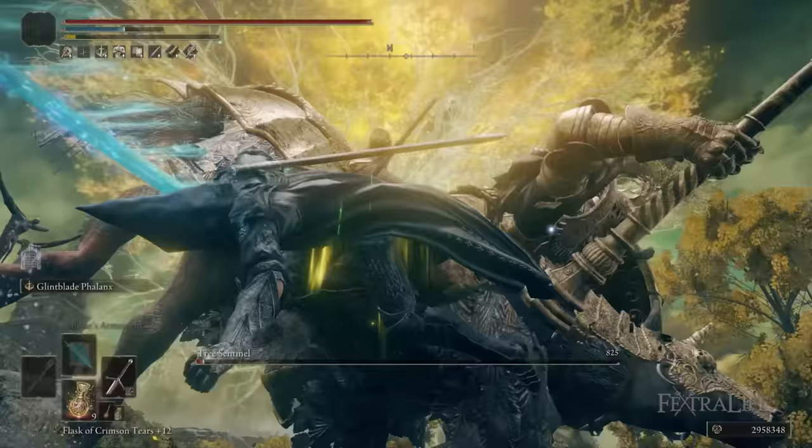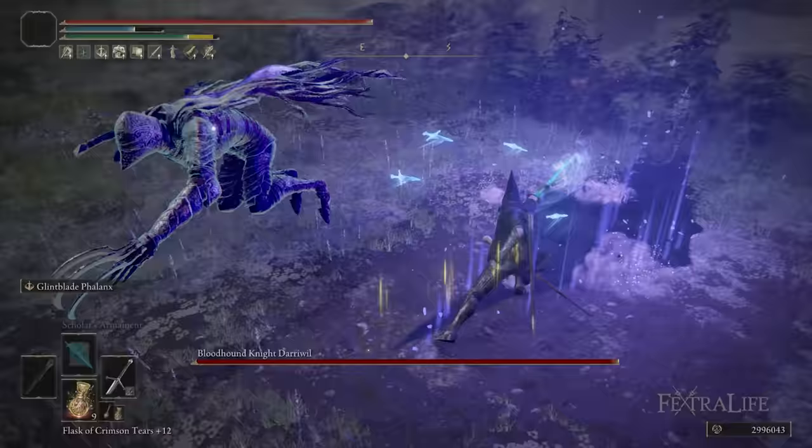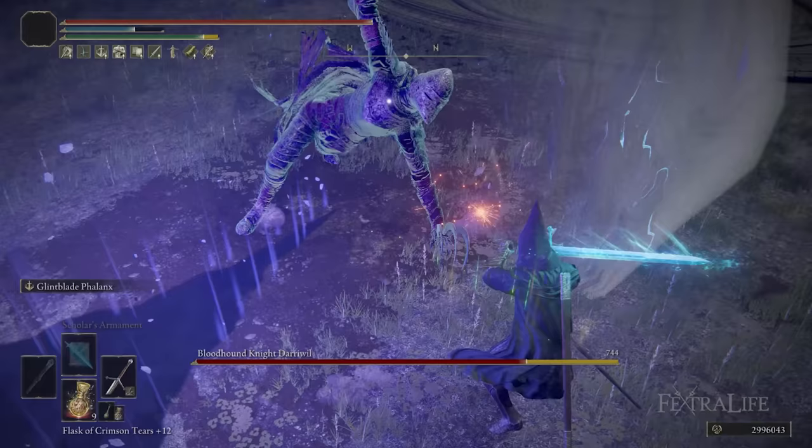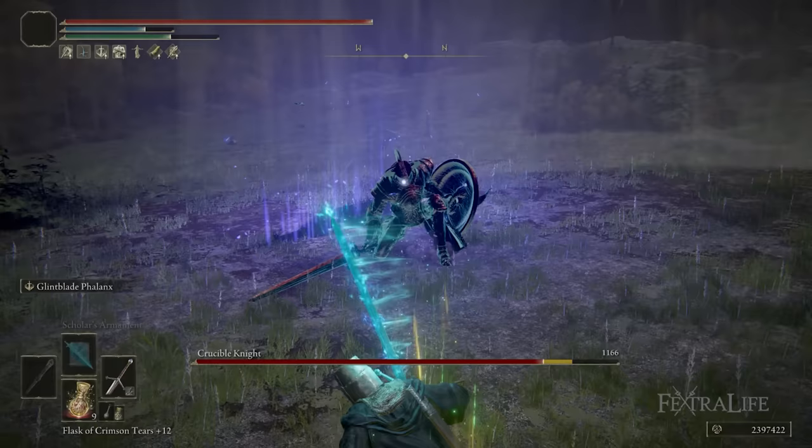Maybe not all bosses, but a lot of them. So you're really trying to decide whether after you cast Glintblade Phalanx it's better to use the follow-up attack — less stance damage but maybe more damage in general — or a Charged R2 for a little less damage but more stagger. That depends on the boss and your spacing. If you cast Glintblade Phalanx ahead of time, you'll follow up with an R2, since the follow-up attack can only be used immediately after casting.